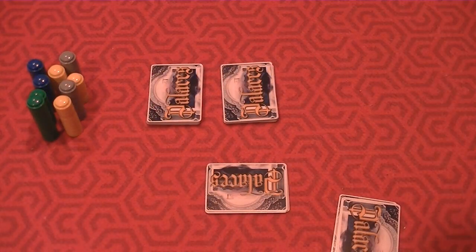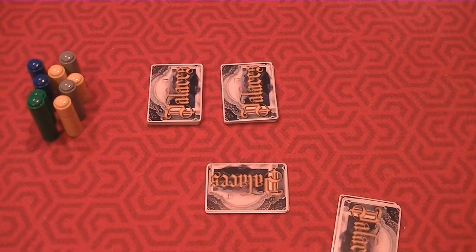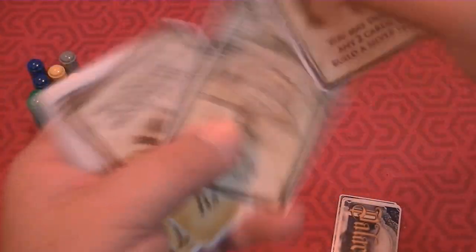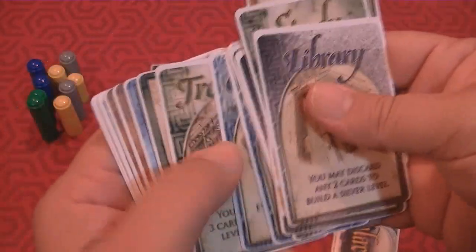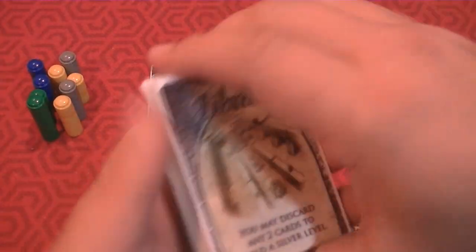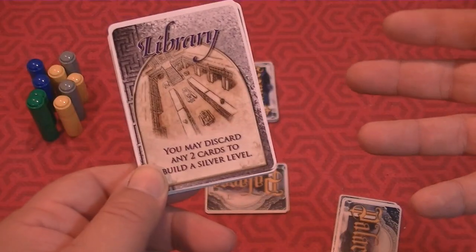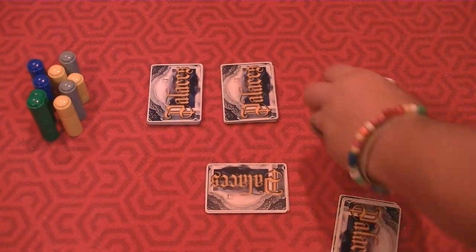Unlike the basic resource cards, these cards are a resource — you can tell by the color: marble or jade, gold, silver, and crystal. But they also have special powers. For example, you can discard any two cards to build a silver level to one of your towers. Those powers happen when you play those cards.